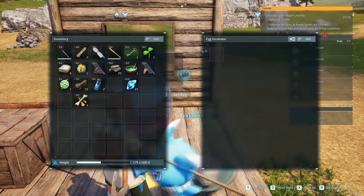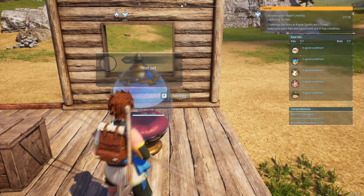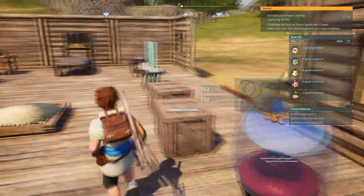Once you click on it, you just drag your egg into here, and then it'll incubate, and then it's done. When it's done, you just click on it again and you'll get a new pal.